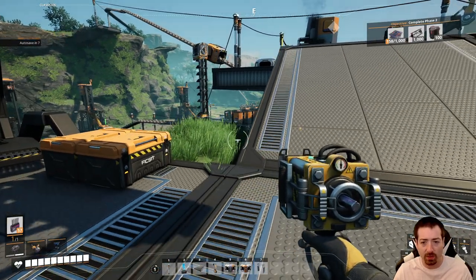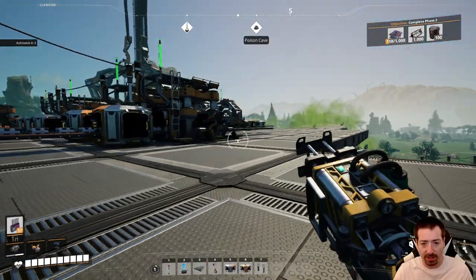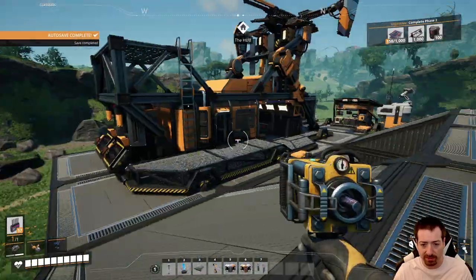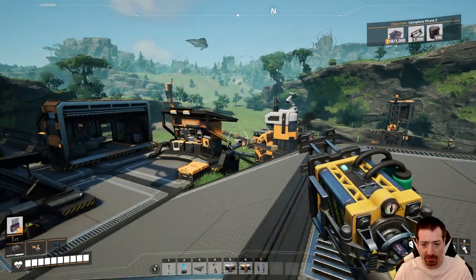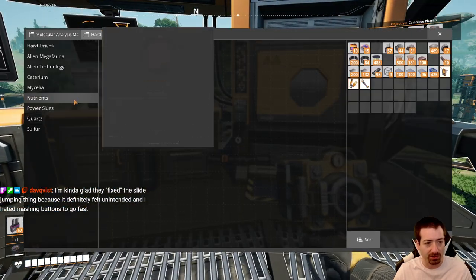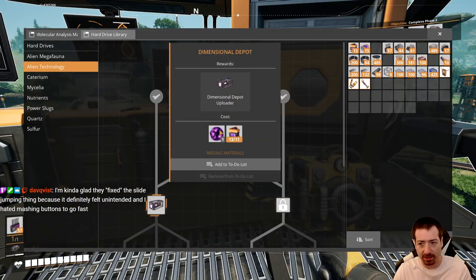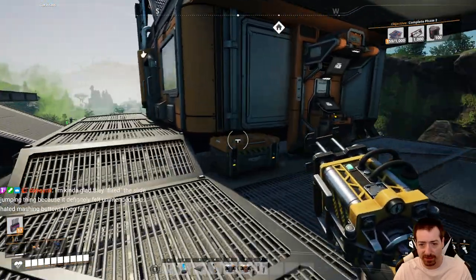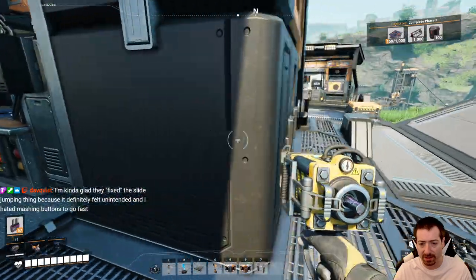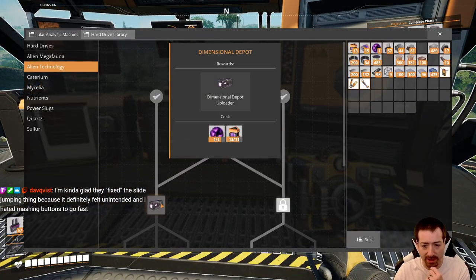Hello everyone, Crydax here. Welcome back to Satisfactory 1.0. In our last episode we got phase 2 opened and ready to go, so now we're working on steel stuff soon, but we got a little sidetracked with SAM — the strange alien matter — and working on getting our dimensional depot. In between episodes, all I did was grab some more biomass and I found another summer sloop but nothing else interesting happened.